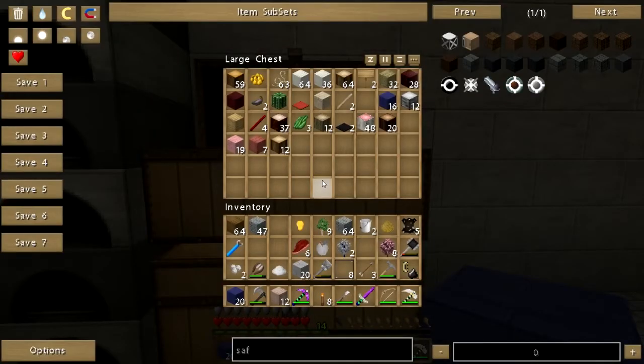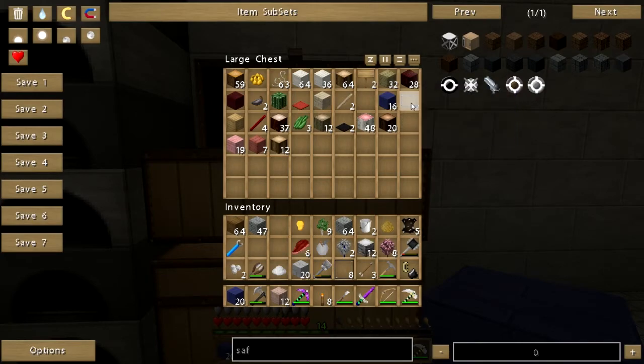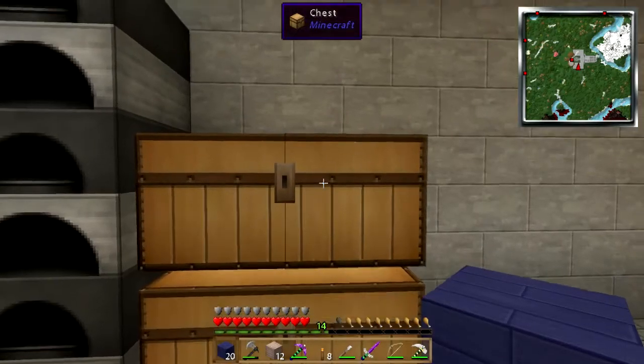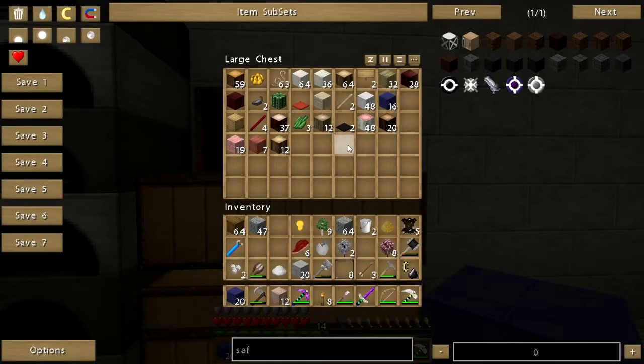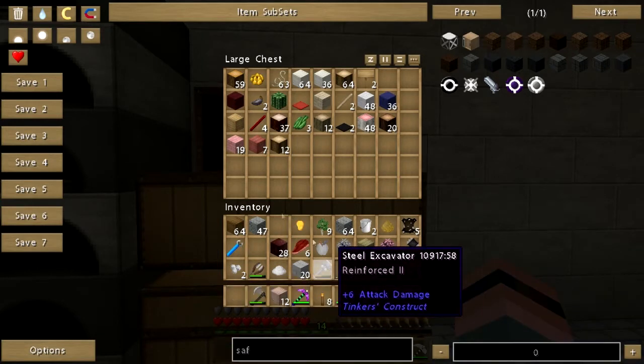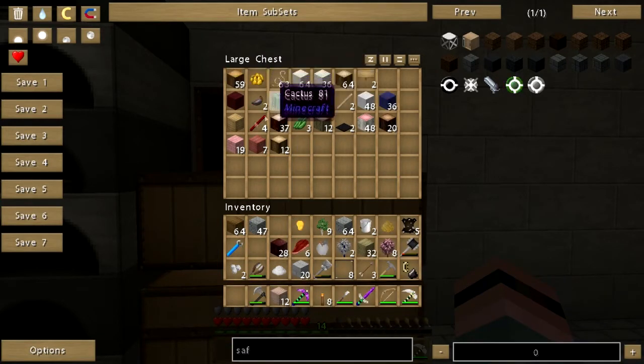I got mangrove, but that is just so blindingly white. Ghost wood I have — that is also blindingly white, I believe. Acacia. I know I got some acacia. Acacia's kind of rugged looking. Go ahead and get that blood wood. And that is rubber wood — I don't want to waste it.